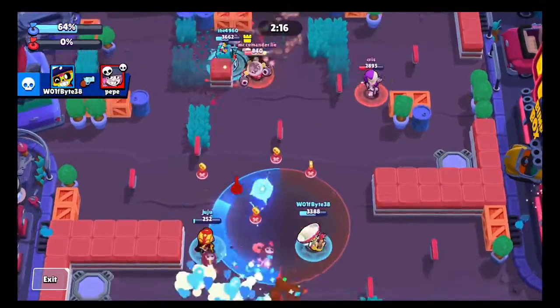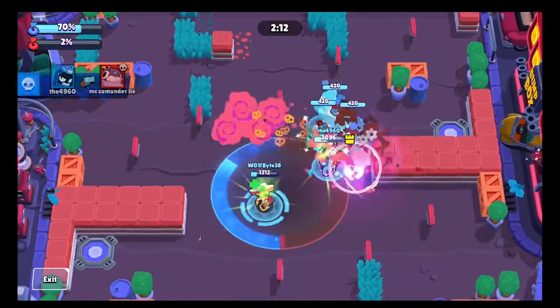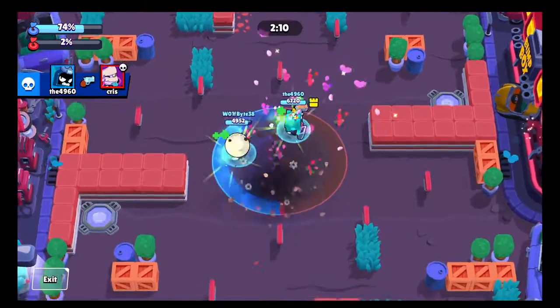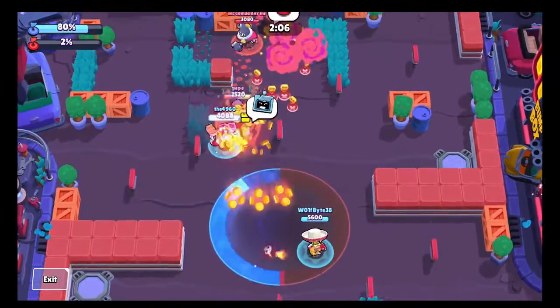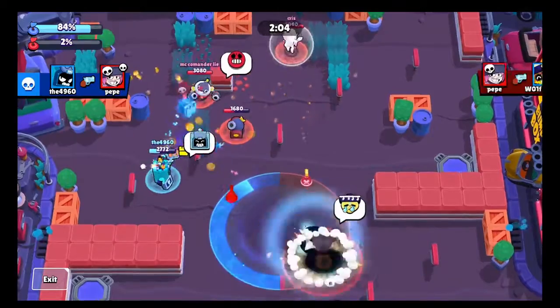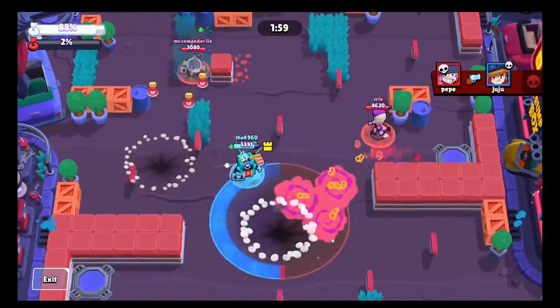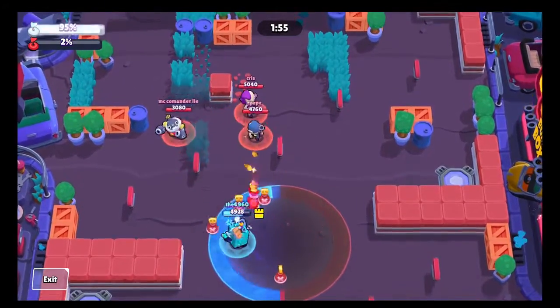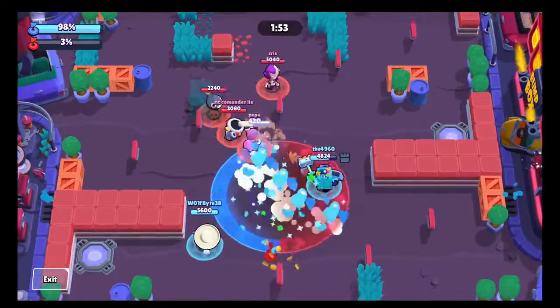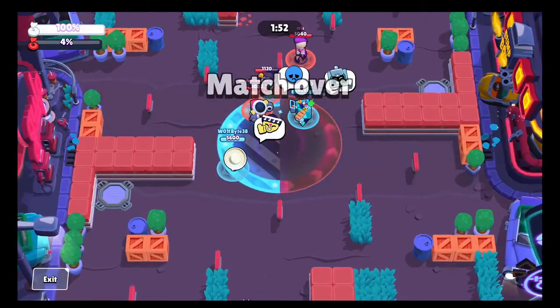Kind of lucky for us that the enemy Penny doesn't have the fire star power for her turret, or else that fire would have done a lot of zoning out against us. Go Freddy doing work — just gotta play him like Reinhardt and go crazy, start swinging that hammer everywhere. Wow, that game went by really fast.